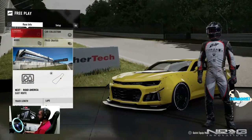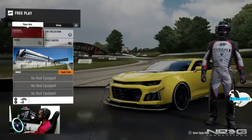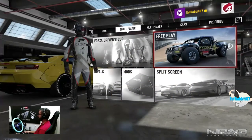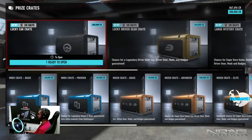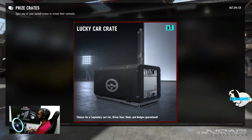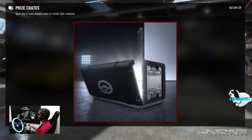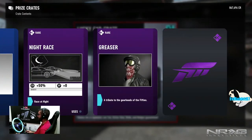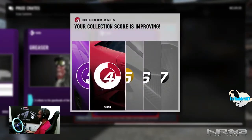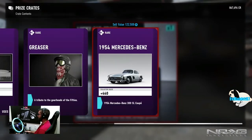I want to open some crates. We're going to do one lucky car crate — chance to get a legendary car, driver's gear, mods, and badges guaranteed. Let's buy one and see what we get. We got some legendary stuff — Night Race Greaser, which will increase our score, and a 1954 Mercedes-Benz. I don't think I'll ever drive that, but it's worth 122,000 credits. I'll hold on to the Greaser — race at night. And a badge.